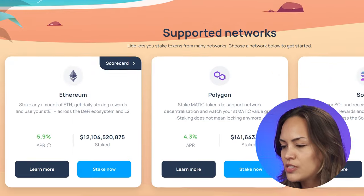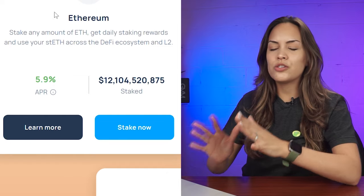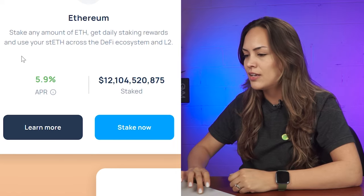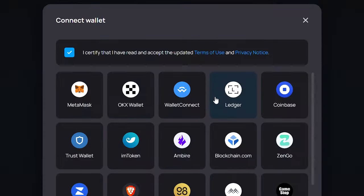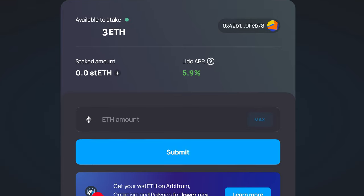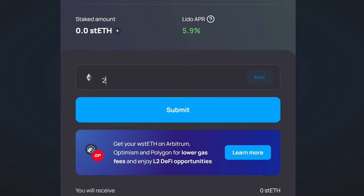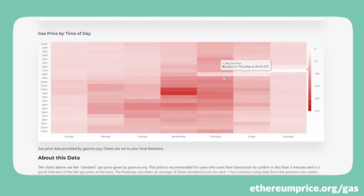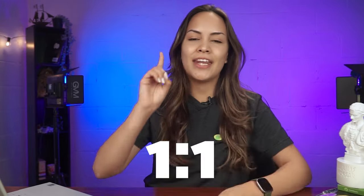Scroll down and you'll see Ethereum right here under Lido Supported Networks. You'll see that it's currently offering a 5% APR, but this can fluctuate. Click on Stake Now. Connect your wallet as you would with any dApp, and you'll be able to see your available ETH balance to stake. Key in the amount of ETH you want to convert into stETH, and then click on Submit. Make sure that you leave enough ETH in your wallet to cover gas fees. Be mindful of when congestion usually happens on the ETH mainnet, which can cause gas prices to spike. Confirm your transaction, and voila, you'll receive stETH tokens in your wallet at a 1 to 1 ratio.